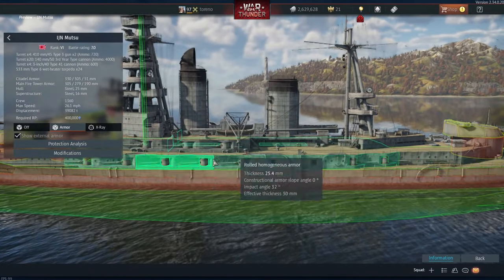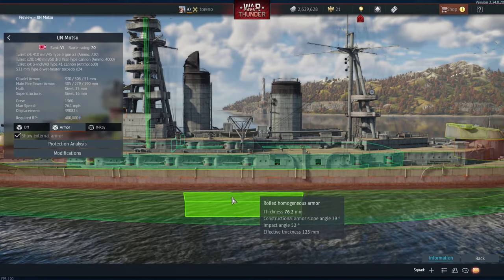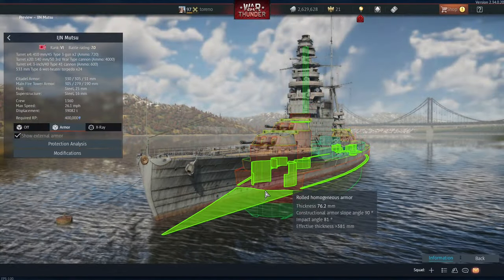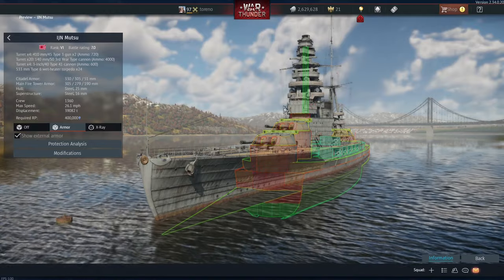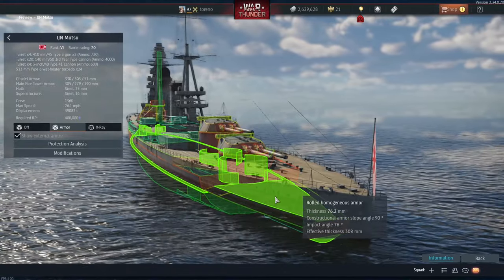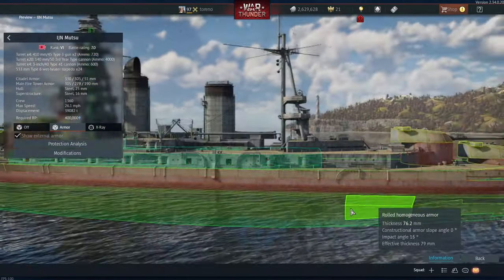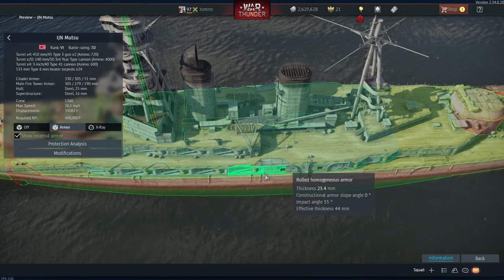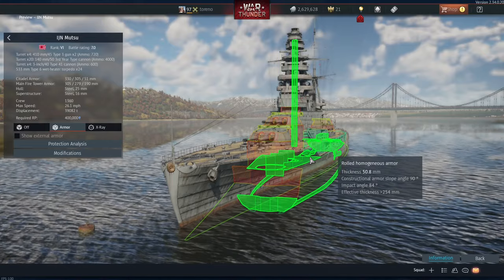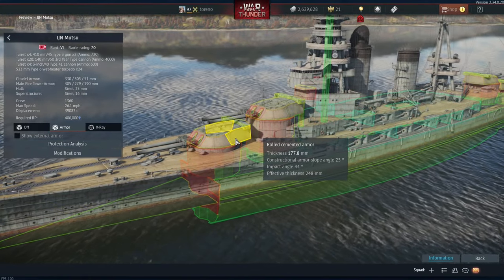Looking at the armor for the citadel, it maxes out at 330 millimeters on the side. It seems to be mostly around 304 millimeters at certain points around the waterline — below that it's thinner, but shells have to pass through water to reach those areas. It has 330 millimeters at the front transverse of the citadel, and the rear maxes out around 254 millimeters with a 76.2 millimeter plate in front of a 50.8 millimeter plate behind it. The deck armor is about 25 millimeters, with some additional armor beneath in differing thicknesses. The turret faces are 304.8 millimeters, tapering toward the rear.